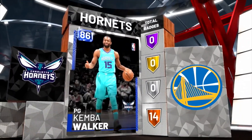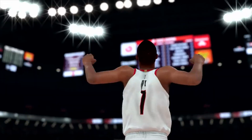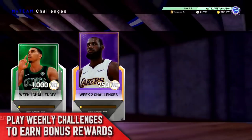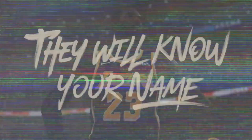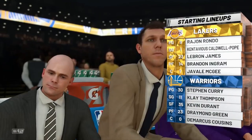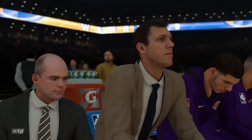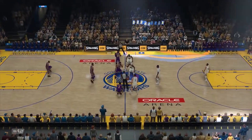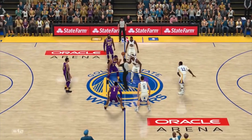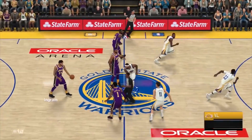At the small forward and power forward positions, get a 3-and-D or a 3-and-D type player. At the four, you can go with a small ball four or a shot-blocking shooting four. At the five, get a shot-blocking shooter who also has a high enough standing dunk rating — that's important. The reason I emphasize shooting is that for spacing the floor you really need shooters. A lot of people say they'd rather use a center like Shaq, and fair enough, but a really good non-shooting center is going to cost a lot more.